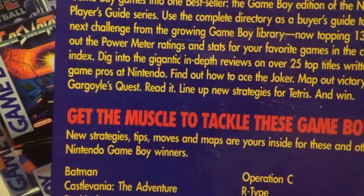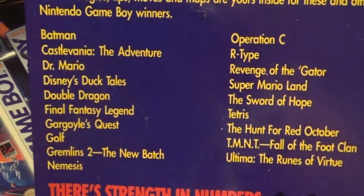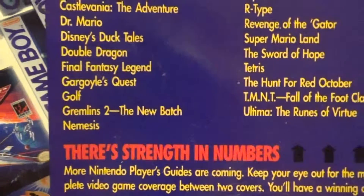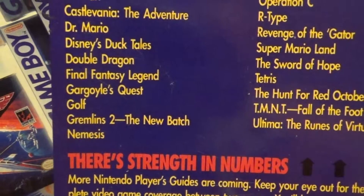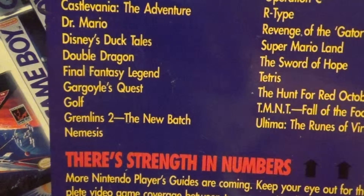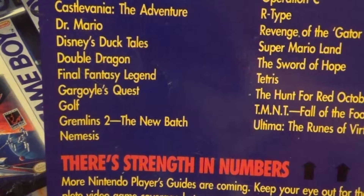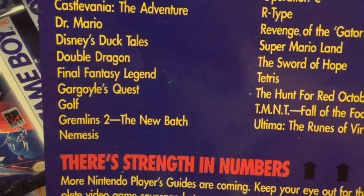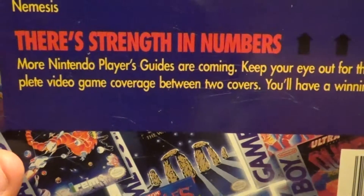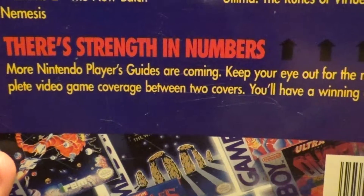Line up new strategies for Tetris and win. Get the muscle to tackle these Game Boy hits. New strategies, tips, moves, and maps are yours inside for these and other Red Hot Nintendo Game Boy winners: Batman, Castlevania the Adventure, Dr. Mario, Disney's DuckTales, Final Fantasy Legend, Double Dragon, Gargoyle's Quest, Golf, Gremlins 2: The New Batch, Nemesis, Operation C, R-Type, Revenge of the Gator, Super Mario Land, The Sword of Hope, Tetris, The Hunt for Red October, TMNT: Fall of the Foot Clan, and Ultima: The Ruins of Virtue. There's strength in numbers — more Nintendo Player's Guides are coming. Keep your eye out for the most complete video game coverage between two covers. You'll have a winning collection.